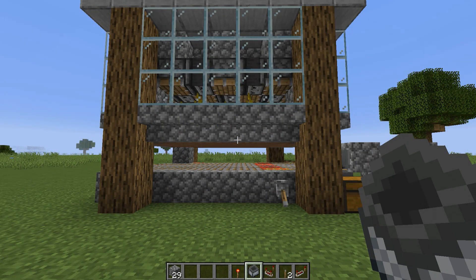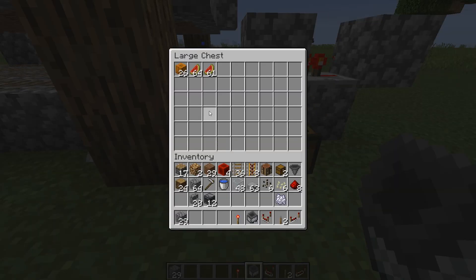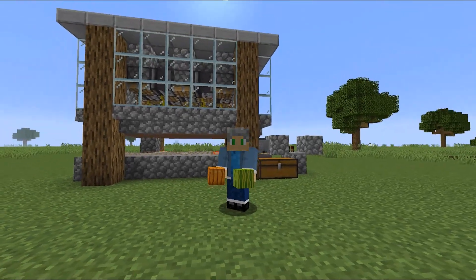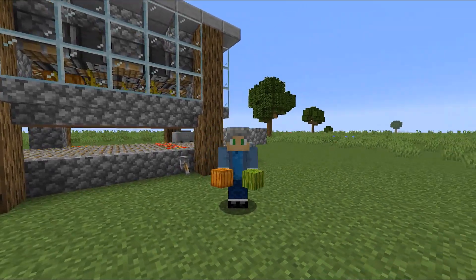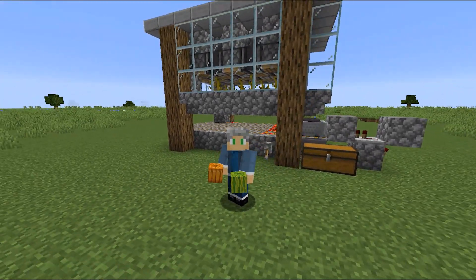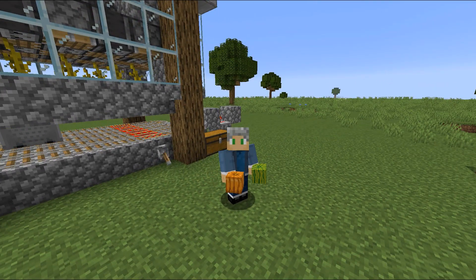Let's take a look at how much we've gotten just in a couple minutes after building this — 26 pumpkins and almost two stacks of melons in a really short time. This is a very efficient farm. And there you have it, a super easy, super efficient, lossless melon and pumpkin farm. If you've enjoyed what you've seen, click that subscribe button and press the notification bell. If you enjoyed this episode, please leave a like — it really helps the channel grow. Until next time, bye for now.